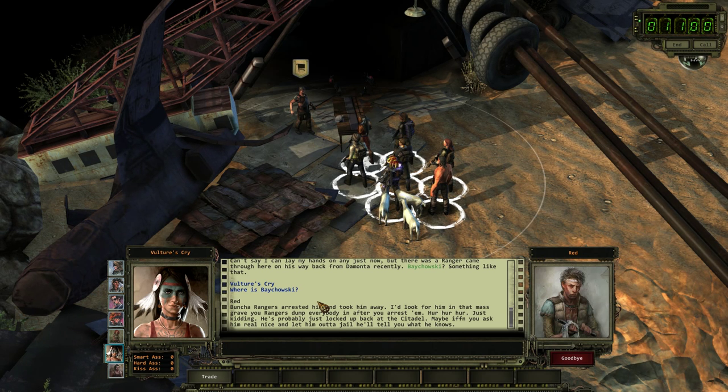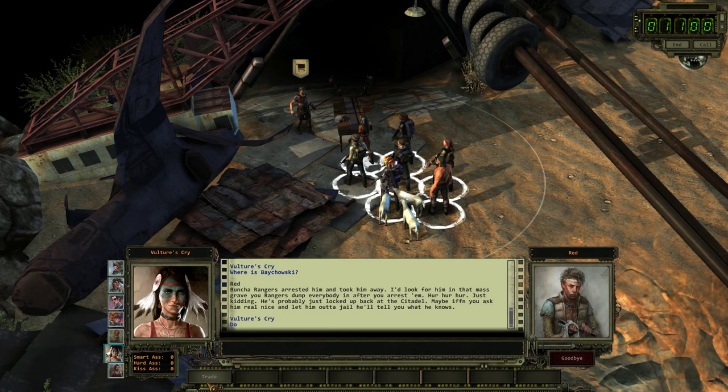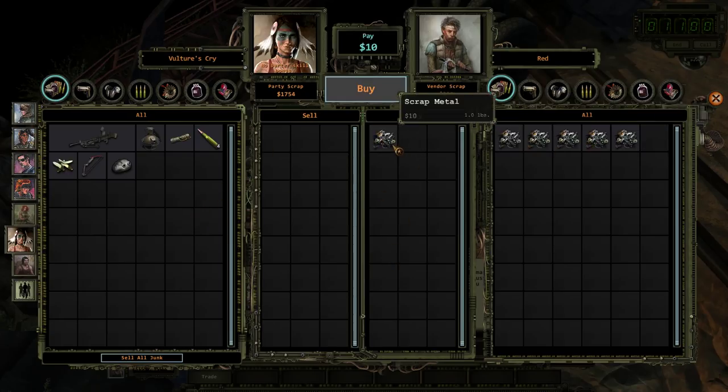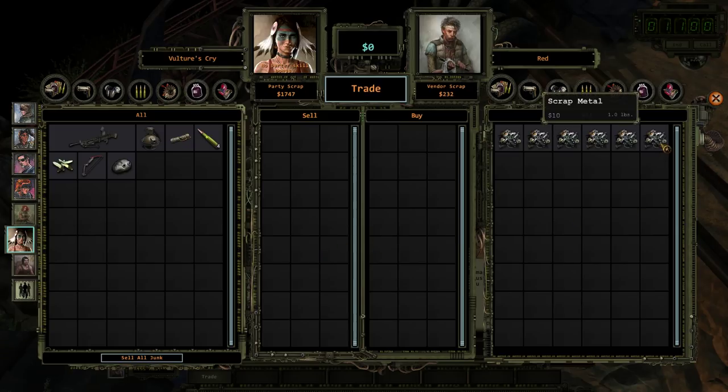Sounds like I might be heading back to the Citadel prematurely. What do you have? You sell scrap. Is scrap metal different from scrap? Because scrap is money. It is different. Well, that was a bad exchange — bought it for ten and sold it for three. Alright then, have a good day.